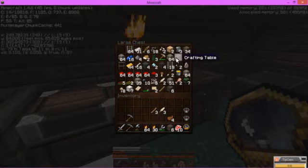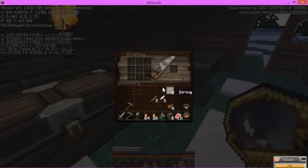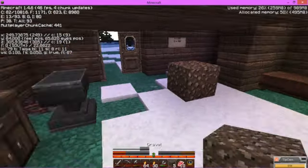Oh never mind, we have string! Oh yeah, we got that string. The string and the compass in the chest is for a map for me, so do not take that please. Thank you. Gravel.